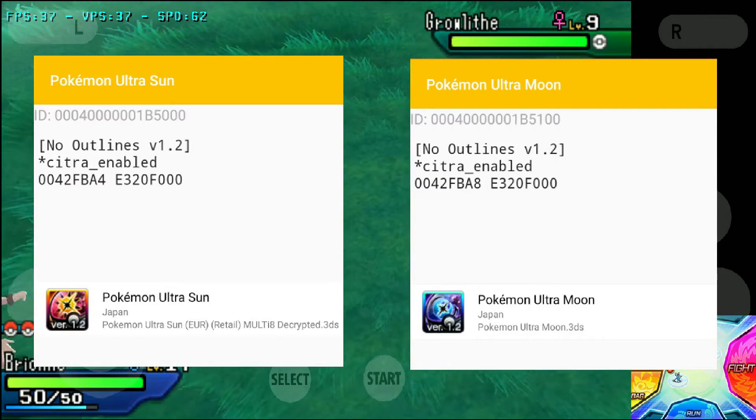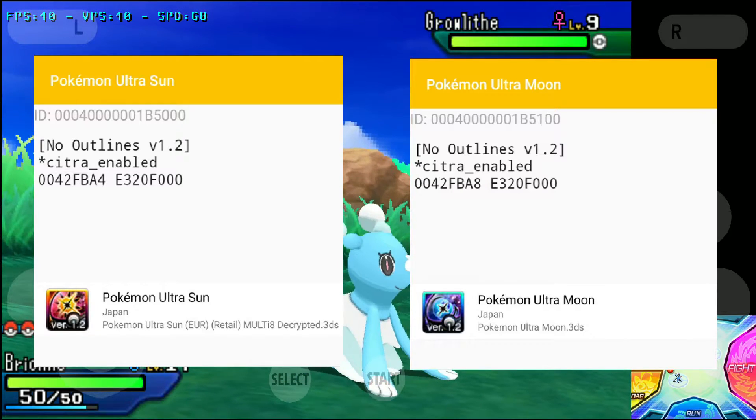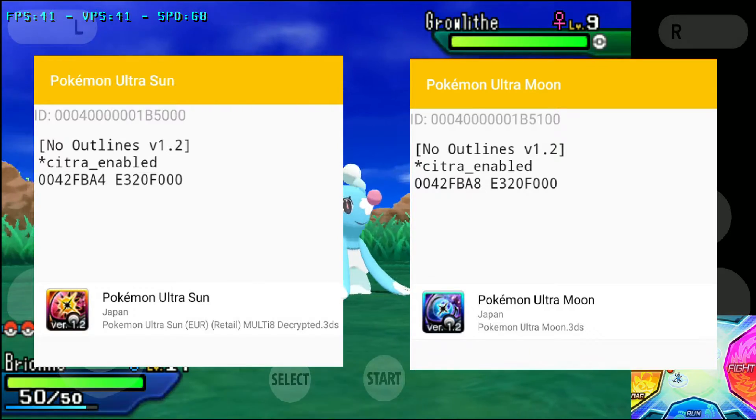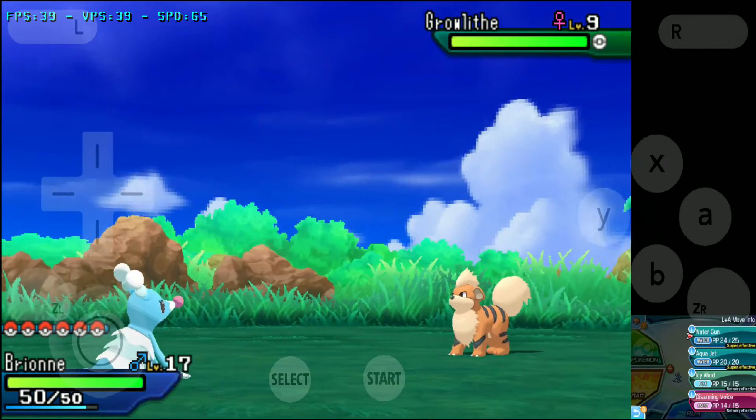These are the codes for version 1.2. I'll be placing these in the description box so you can just copy and paste them easily to your game. If you combine this with the 60 FPS codes you'll have better performance.